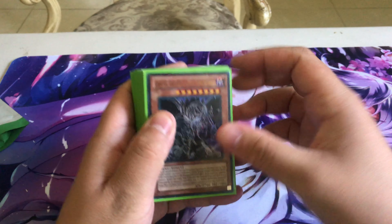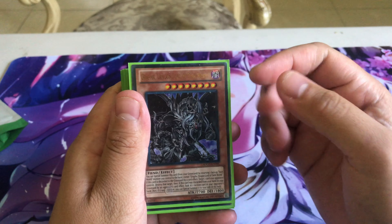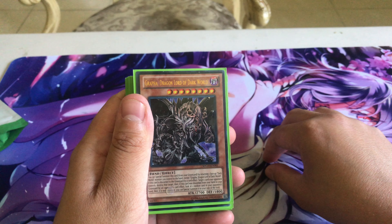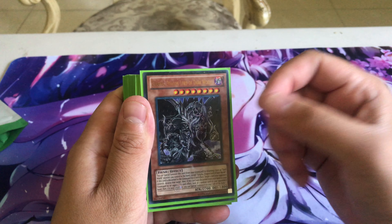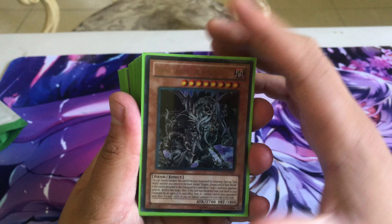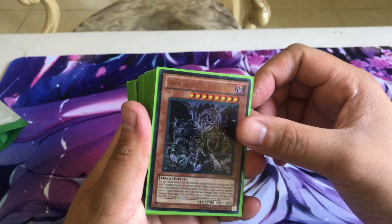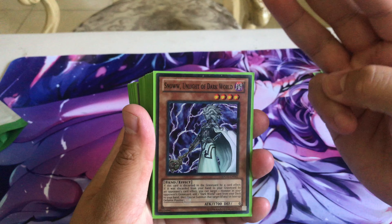We're going to start with the main deck. We run three Graffa, Lord of the Dark World. He can be special summoned by bouncing one Dark World monster you control back to your hand. When he's discarded, you can pop one card your opponent controls. It's not a hard once per turn, which means you can do some crazy plays with him. He can be a brick in hand, but since you're playing a lot of Dangers he flows well. We run two — three can be bricky.